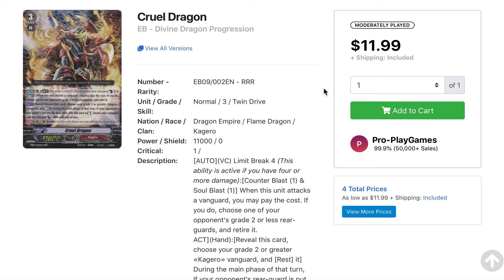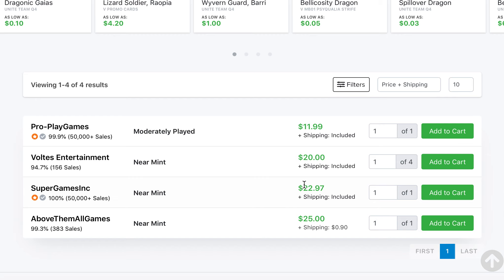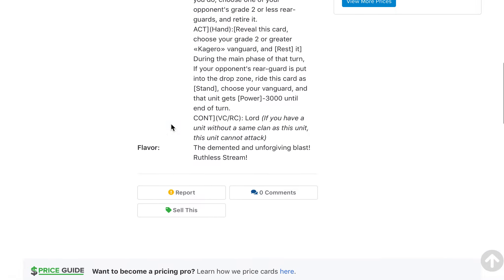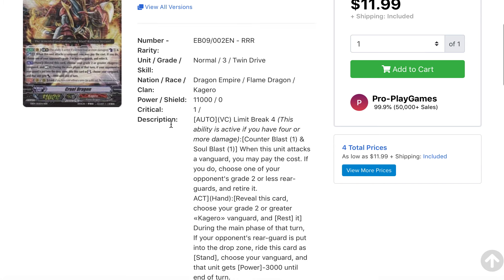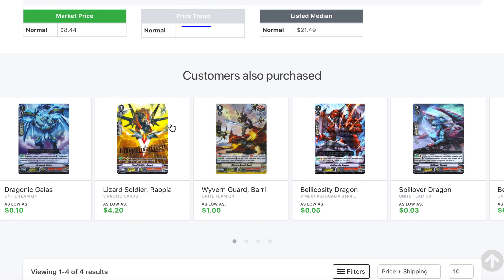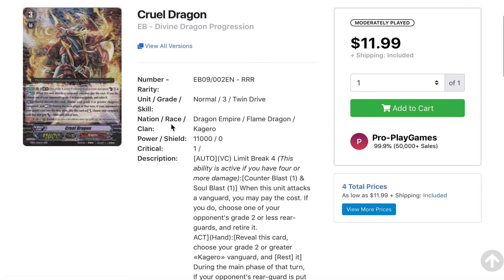This one I found quite funny. Compared to its standard form, which is around 20 cents, Cruel Dragon from the original format is up to $20 for near mint — there's a moderately played one here for $12, but still an incredible price. I think people are really trying out different decks with the Grade 4 Nouvelle, and Cruel Dragon being the fastest card to use for the superior ride into Nouvelle really speeds up the whole process. It wasn't that expensive some time ago — I think it was in the single digits, maybe $2 to $3 — and it just shot up from a buyout, but it's staying at that price because people want to play this deck in premium.